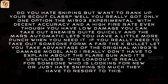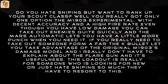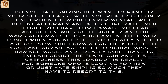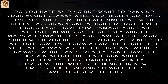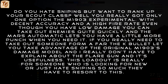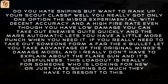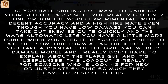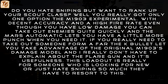Do you hate sniping but want to rank up your scout class? Well, you've really only got one option: the M1903 Experimental. With decent accuracy and a high rate of fire, even though you have low damage, you can take out enemies quite quickly, and the Mars Automatic lets you have a little more punch when you need it. This loadout is really for someone who's looking for something new, or just hates sniping so much that they have to resort to this.